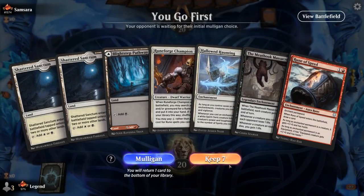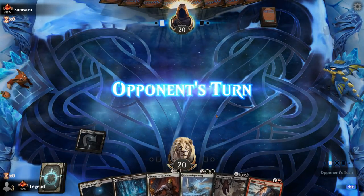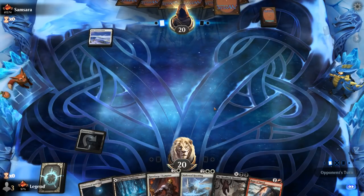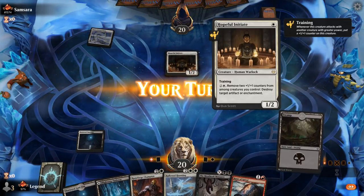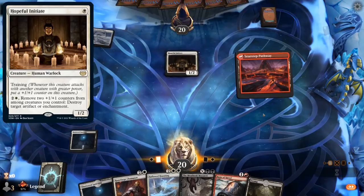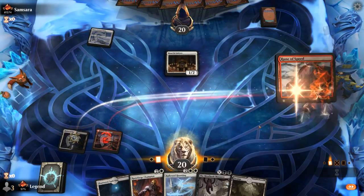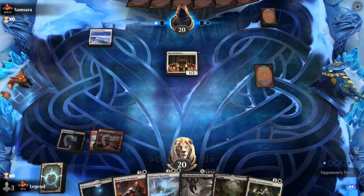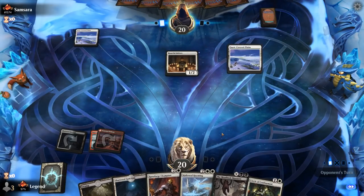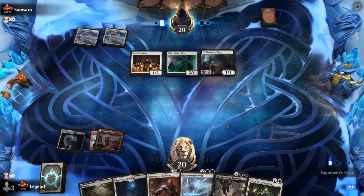We're on the play with a fine hand. We've got our Champion, our Haunting, and an anti-creature card with Meat Hook Massacre. Could still be soft to a more controlling strategy, but looks like mono-white aggro. The Hopeful Initiate can destroy artifacts and enchantments — we'll have to keep in mind. Could play the Rune of Speed on one of my lands just to cantrip, but we have a Runeforged Champion to make it cheaper and it might be beneficial to have seven enchantments in place sooner. This Meat Hook Massacre is looking pretty good.